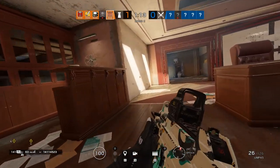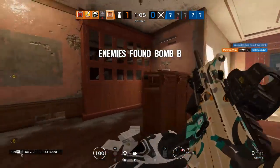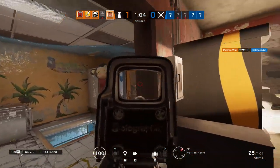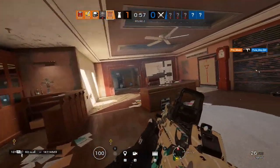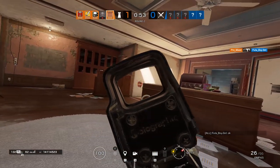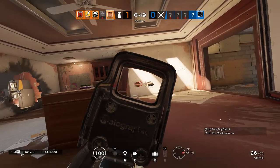Next up is PUGs and 10-mans. This is probably going to cater more towards those of you who really want to start moving forward in Siege and hop into the comp ranks. You can use sites like FaceIt which will allow you to hop into 10-man matches that work off the same ruleset as pro games. It sorts you into random teams where you all have to jump into a Discord and communicate. The reason I mention this specifically is because 10-mans are usually filled with people who already play competitively.